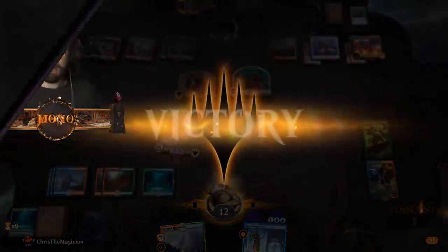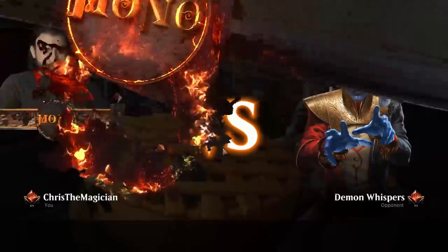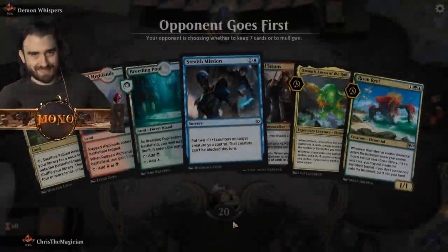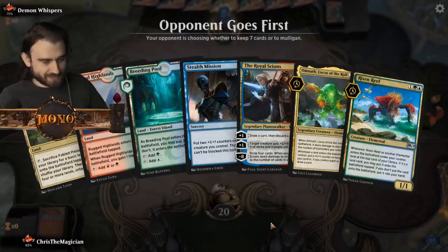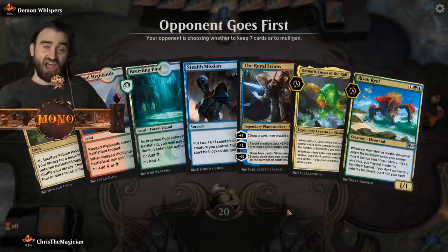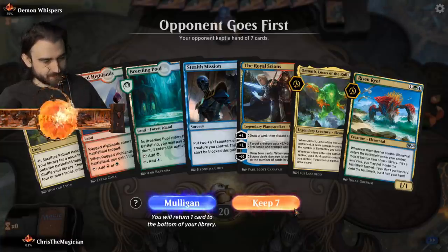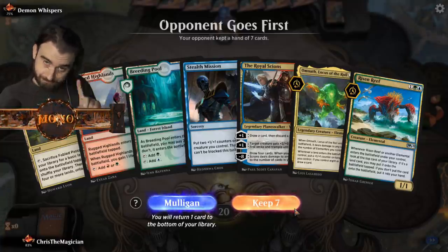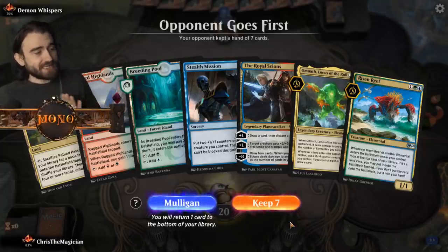Stealth Mentals! Demon Whispers - oh a scrub. This is where we're gonna be, I promise you. Playing against someone with such a weird strategy - he's gonna just crush us. Demon Whispers is a cool name. I have to make that clear - Demon Whispers is a cool name.